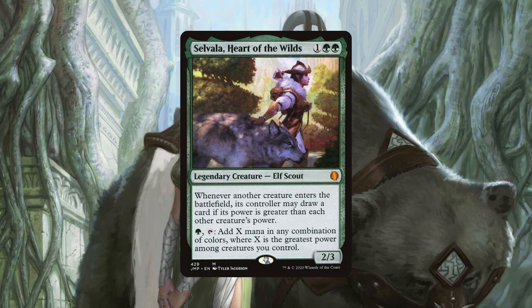Selvala, Heart of the Wilds, is a mana dork that can also act as card draw in the right circumstances. Anytime a player — and yes that does include our opponents — has a creature ETB, if that creature's power is currently the greatest on the battlefield, then that player can draw a card. If we pay one green and tap her, she can add X mana in any combination of colours, where X is the greatest power among creatures we control. So at worst with our commander in play, if we pay one green we net three green mana. But some of our creatures, as you will see later, can get Selvala to tap for 6, 10, and even more mana, which means the ceiling can be incredibly high for her.